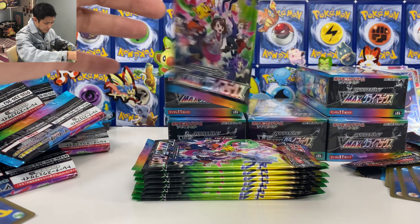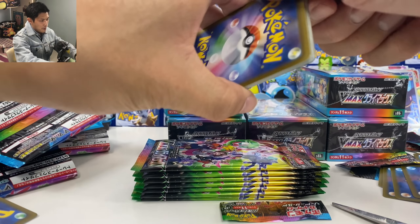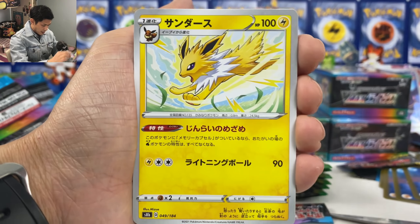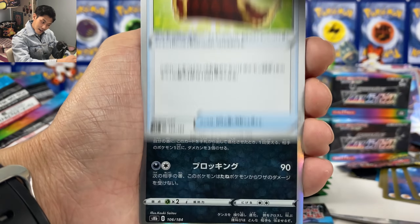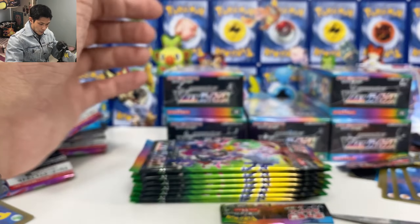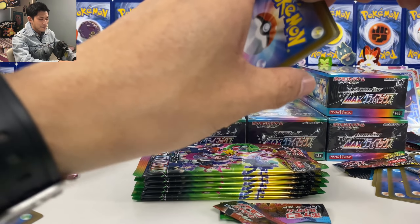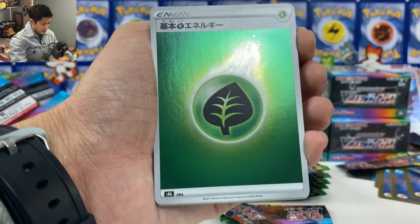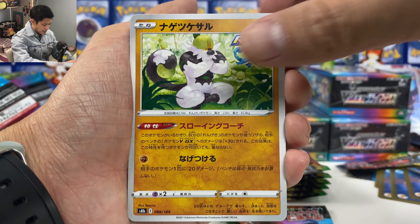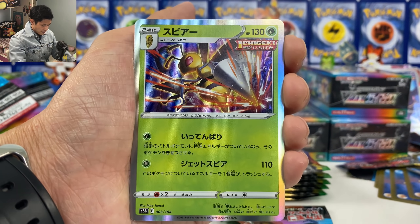Let's keep going! Nothing yet from this box. Psychic energy, Six Second, Cherubi, Inkay, Dustox, and we got Regiice and a Stadium reverse holo. This is probably the best set — is this the best set from this year? This one or Evolving Skies — what would you call it in the Japanese set? I forgot the name.